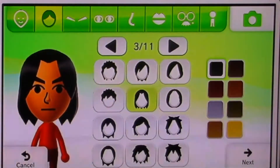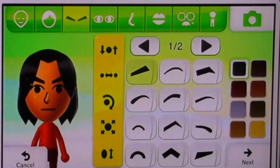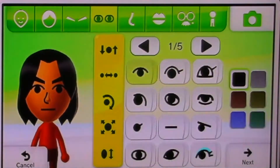I found the perfect Maui hair — it's not curly but I feel like this looks more like Maui. I'm going to change his eyebrows to black. For his eyes, I'm not going to have them that big — I think he looks good with just that. His nose I'm going to keep.